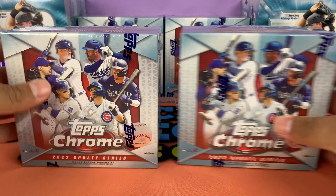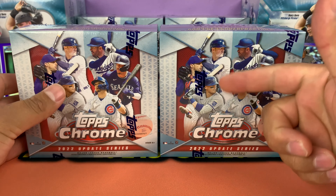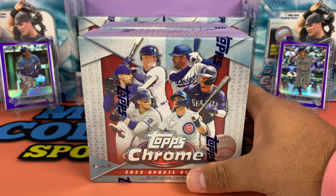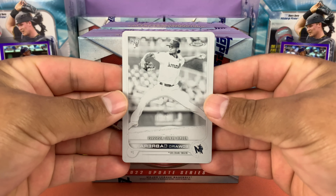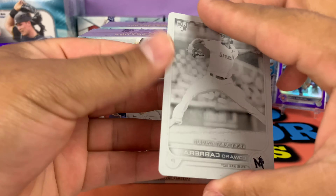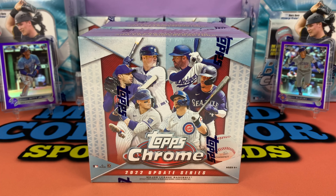What's going on everybody, Mr. Card Collector bringing you guys a brand new video. Today we're going to open up Topps Chrome 2022 Update Series — two mega boxes. Still looking for J-Rod, still looking for Spencer Torkelson, haven't pulled any autographs. I've probably opened two of these mega boxes already. I did manage to pull a one-of-one printing plate from my first mega box, which was pretty cool.